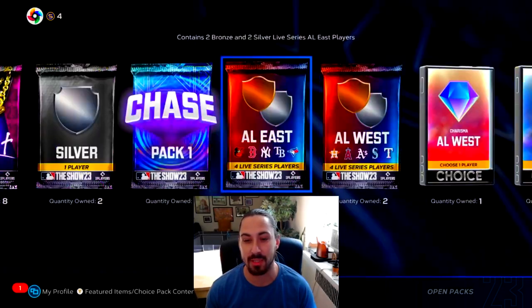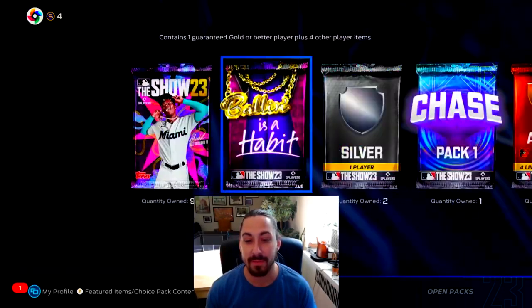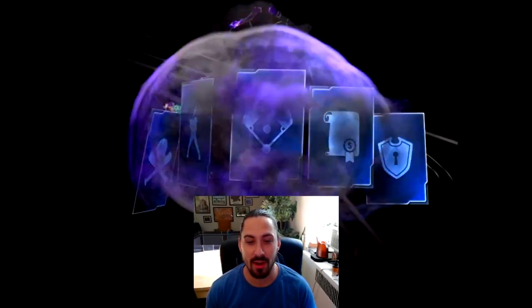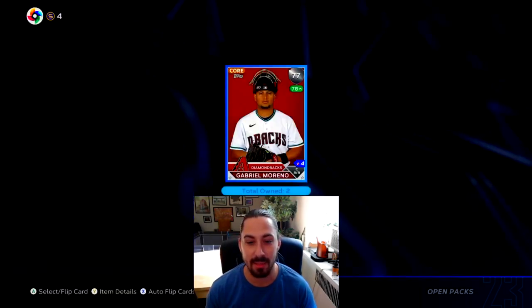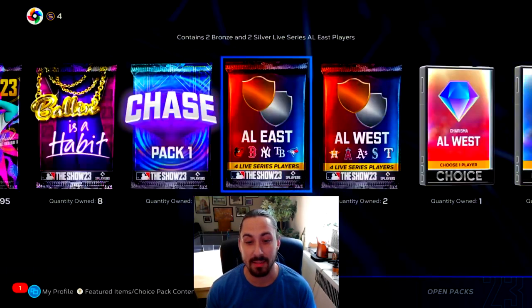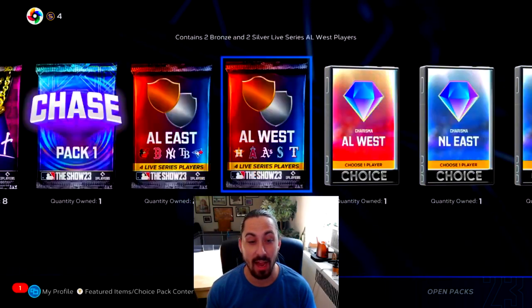Let's start with the toppers here and some of these ones that we know aren't going to have anything great in them. Let's open up the silver here. Tyler Stevenson - not an awful silver to get. Reds are still decently priced. Same thing with D-backs. We're not going to touch these guys yet.